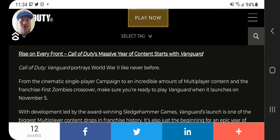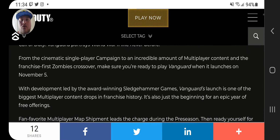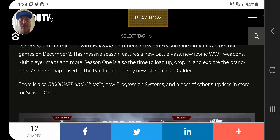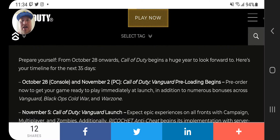Rise on every front. Call of Duty's year of content. It portrays World War II like never before. Fan favorite map Shipment. They also have the new Ricochet anti-cheat, which I guess we'll just have to wait and see if it's good or not. We don't really have anything to go based on.